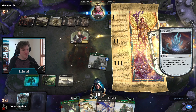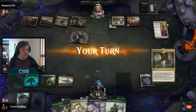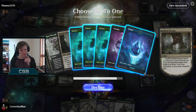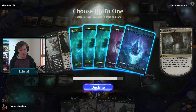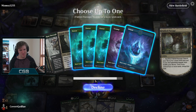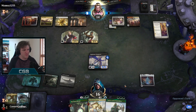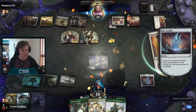We would be stuck on two lands if I hadn't added those two Castle Locthwains - another Outlaws' Merriment memer. This time we're mana screwed, we might get memed. Exiling the graveyard with the last chapter of the Nightmare - some kind of Mardu enchantment list, going perfectly for the opponent. Elspeth Conquers Death. At least we get some counters on our Ozolith. Do we draw land? We do. It's not quite over yet.